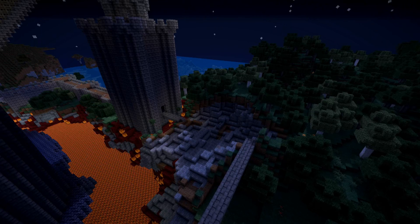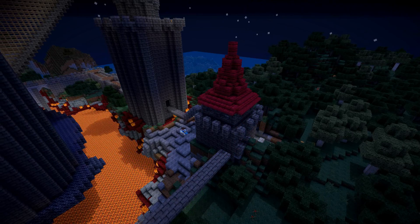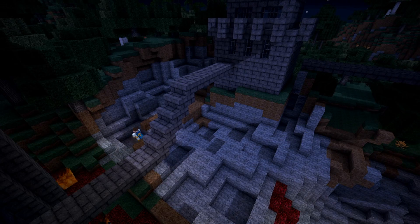I extended the walkways slightly with dark stone brick, and then I began to paste in the guard tower until it was in the exact right position. I then extended the walkways to meet the guard tower, trimmed up the side of the guard tower a bit, then came back and looked at the mess I'd made with WorldEdit.